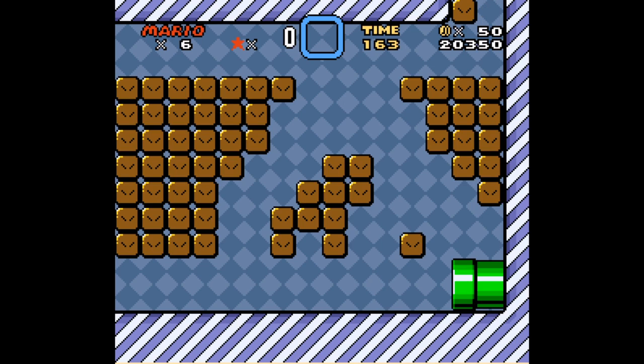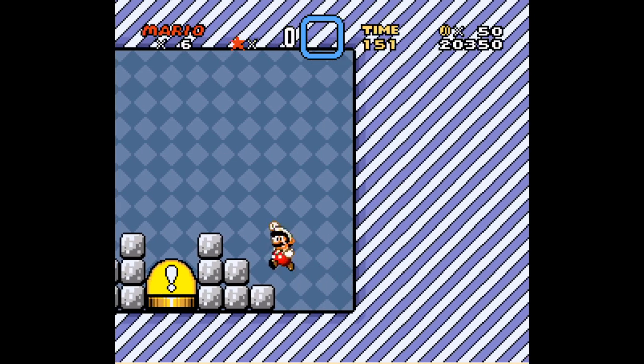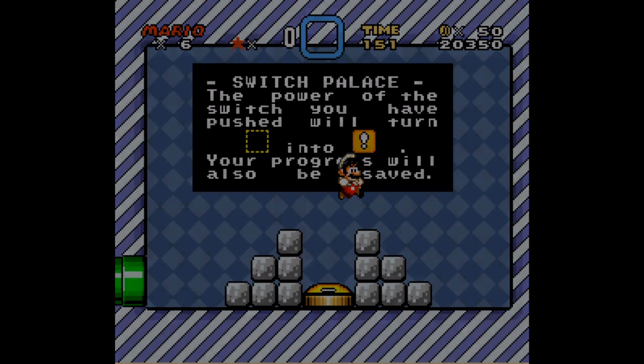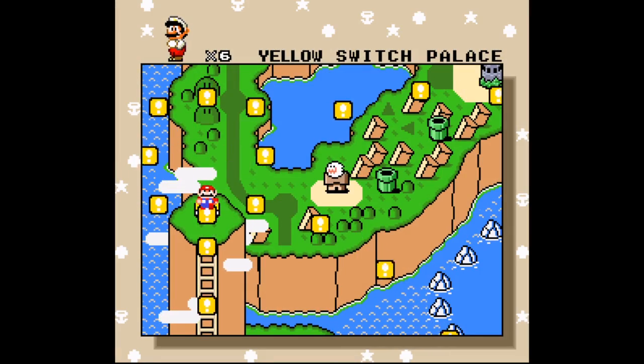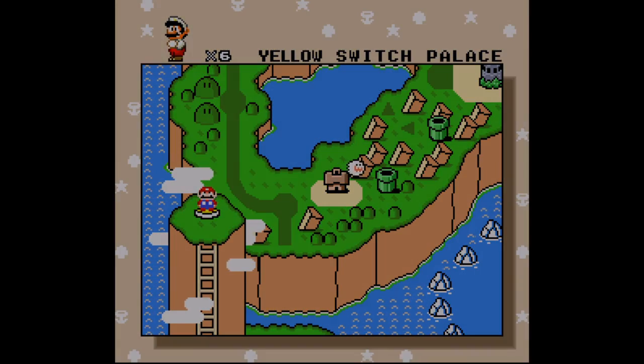That gets us the coin, which gives us a one-up mushroom. I notice the star up there — I thought I'd unlock the secrets of the universe and enter a secret chamber to find the answer to life, the universe and everything. The message says: 'The power of the switch you have pushed will turn dash into solid. Your progress will also be saved.' There we go — now I've got it.